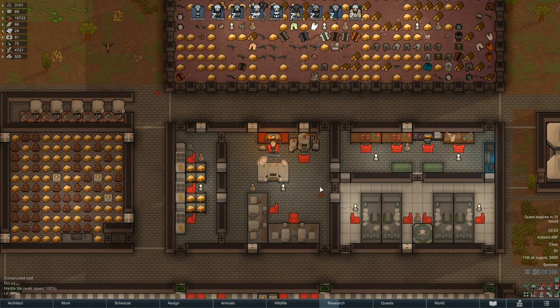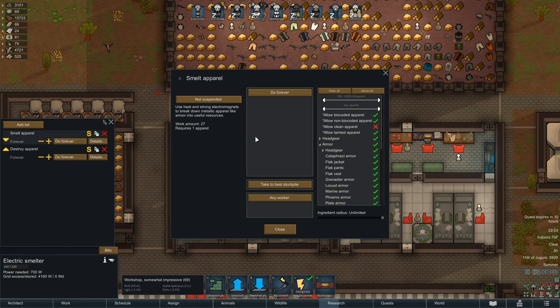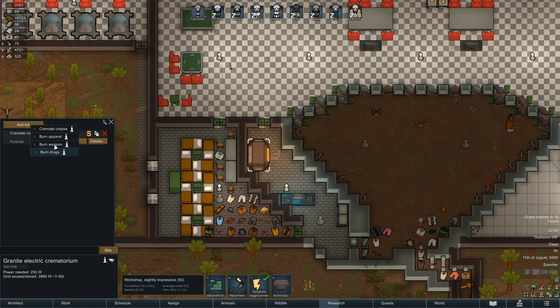If you'd like, you can further optimize this and disable things you might want to wear despite the taint, such as early marine armors. If you don't have a smelter, you can also destroy tainted apparel at either a crematorium or even a campfire. Neither of these allow you to set an order to deal with smeltable items.